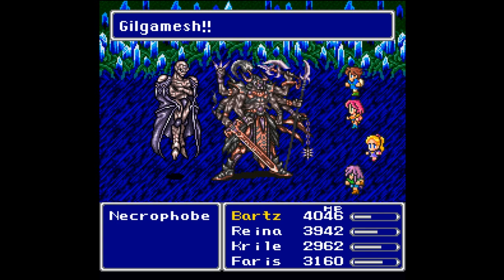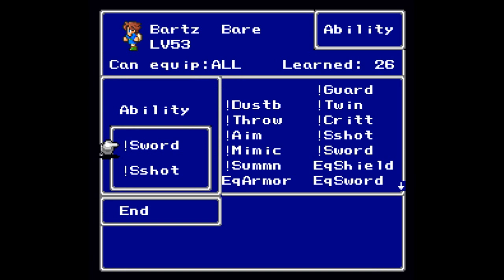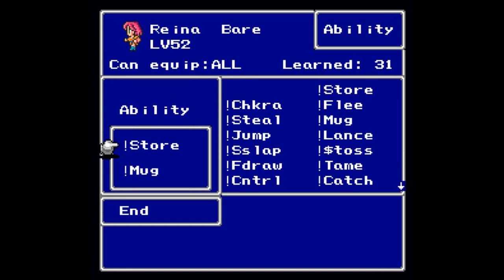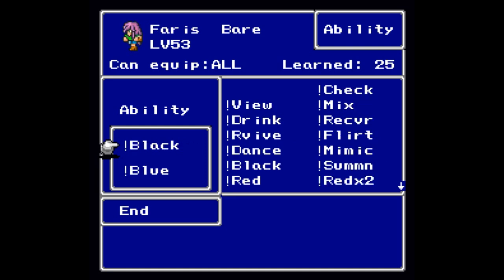It's time for the final bosses. We're taking on X-Death once more. This time I have a better setup — Bartz has Sword and Spellblade, Reina has Steal and Mug. I don't feel like using the Money Toss again so we're going with Steal this time. Grill is using White and Time, Ferris is using Black and Blue. At the end of all this I found no real good use for Red Mage too — I worked so hard to get Red Mage, which requires the most ABP to level up.